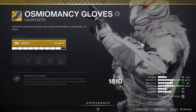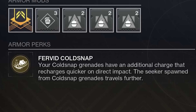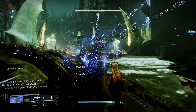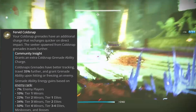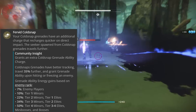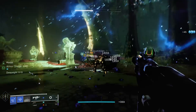This build features the Osmia Mansi exotic gauntlets, which provide stasis warlocks with a second Cold Snap grenade charge. Cold Snap grenades will travel 35% further, and once a Cold Snap grenade hits or freezes an enemy, you'll receive additional grenade energy based on the tier level of those enemies — 10% for rank and file enemies, and as much as 50% energy off of champions, mini-bosses, and bosses.